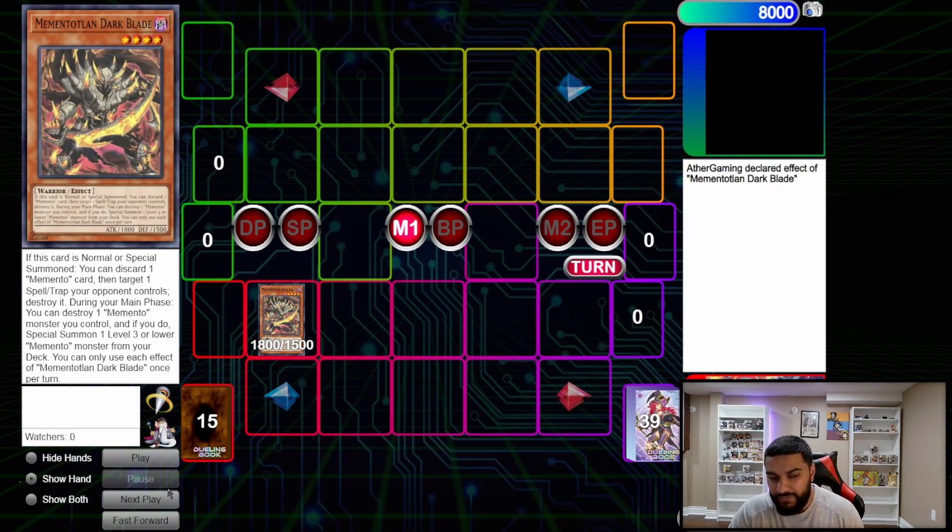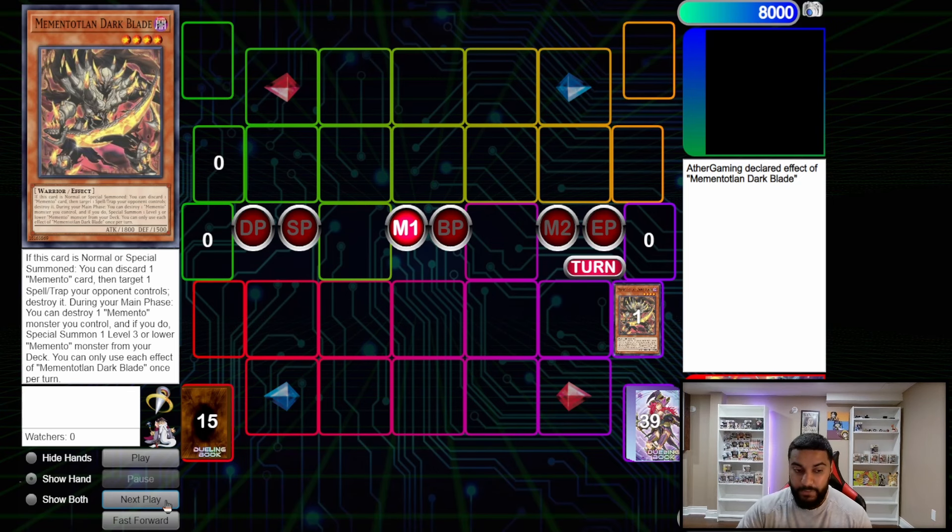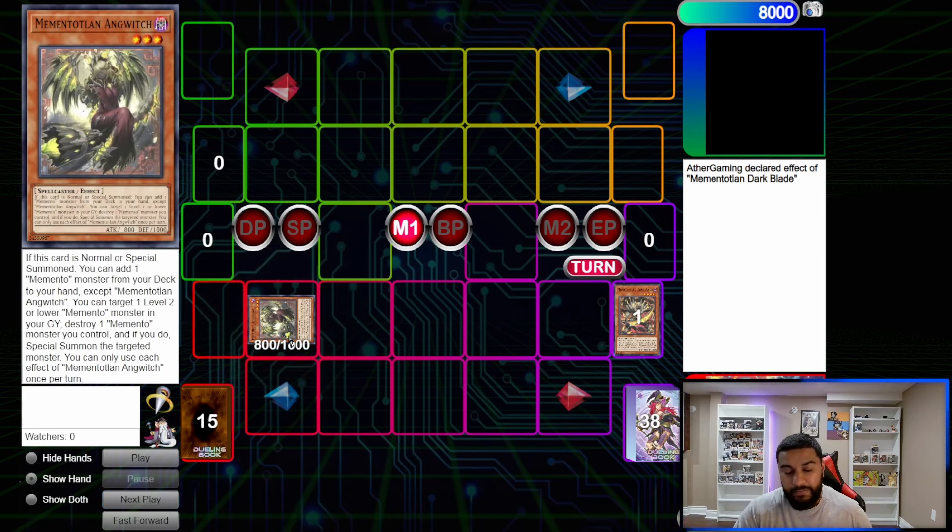Dark Blade is kind of like a Lonefire Blossom — instead of tributing, the cards just destroy each other. So Dark Blade pops himself to summon out one of the other best cards in the deck: Memento Anguish. If it's normal or special summoned, add one Memento monster to hand, and then you can target a level 2 Memento in your graveyard, pop another Memento card, and swap them out. Really good.